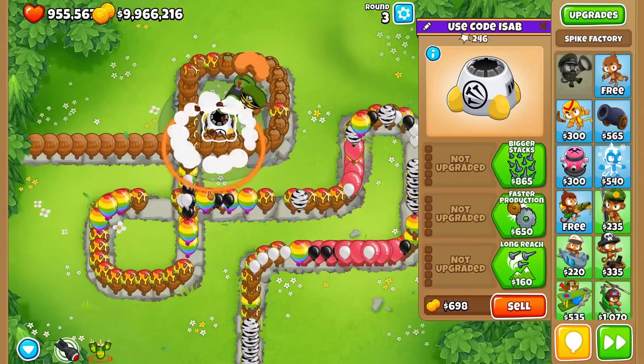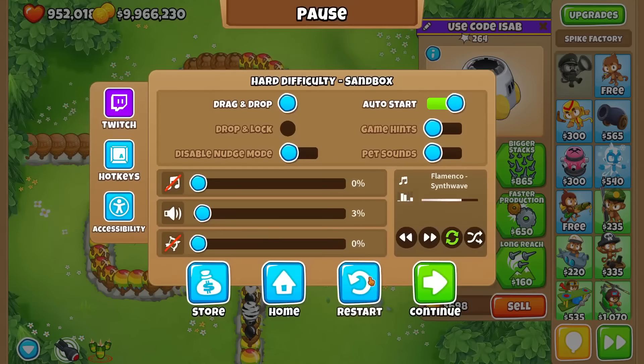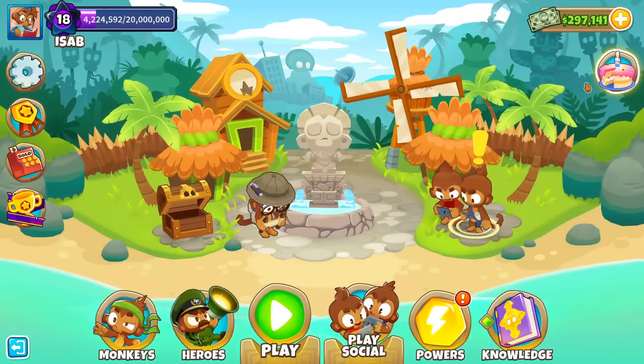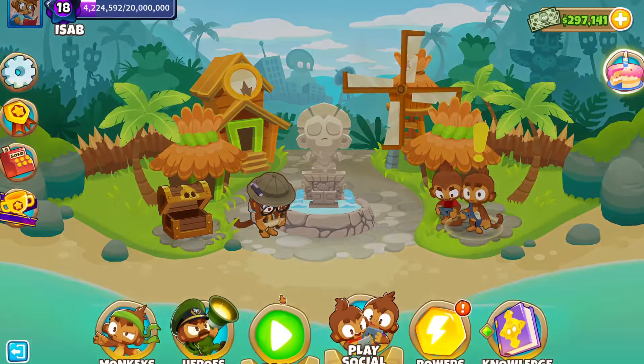6 damage again. There's no rainbows popping, though, if you noticed. Is it a Unity bug? Oof. Unlucky Unity.